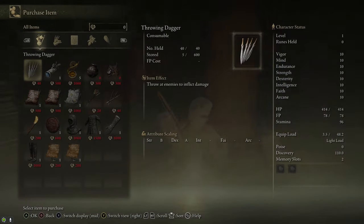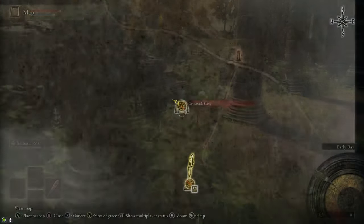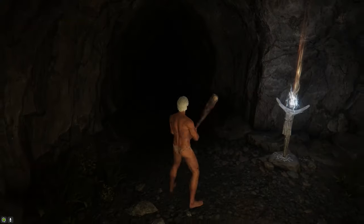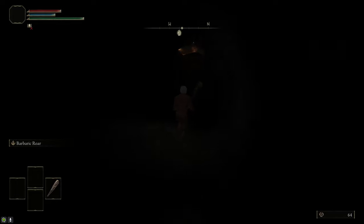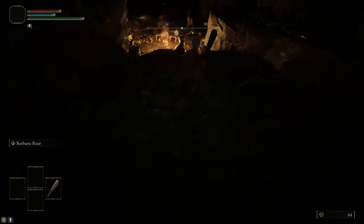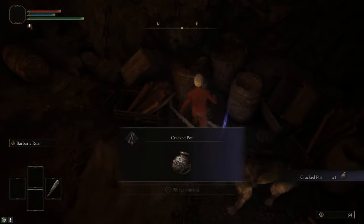We'll use the cracked pots later on to make sleep pots, which we'll use against the Godskin Noble. We're also going to stop by the Groveside Cave just to the north of the Church of Elleh, where we're going to pick up another cracked pot. You can also kill the boss here, a Beastman of Faramazula, for an easy 1,000 runes.